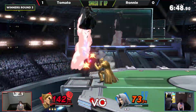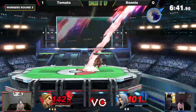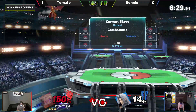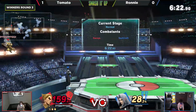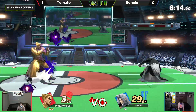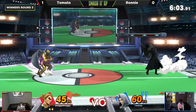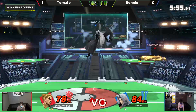Tomato doesn't get the down-throw confirm into the lightning — Ronnie's percent may have been too high for the rage. Oh man, that uppercut is so powerful. With the little bit of invincibility on the startup, Ronnie didn't really do anything wrong, he just got hit. Sephiroth is a big body — a lot of smaller characters would have been able to avoid it. But Ronnie gets that back-air — very nice. I'd love to see him sit on ledge, hold ledge and edge-guard Tomato, because Kazuya doesn't have a great recovery.